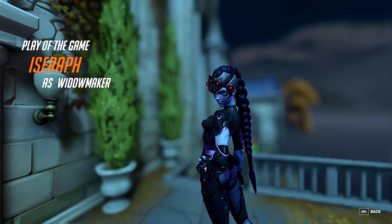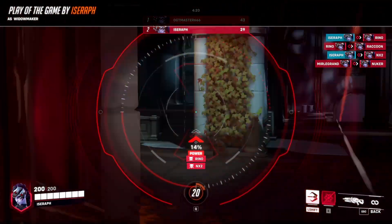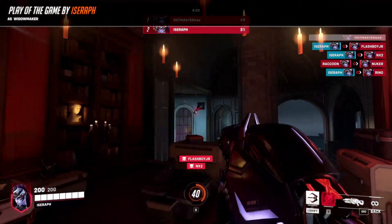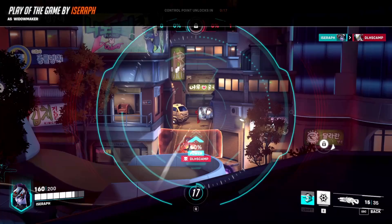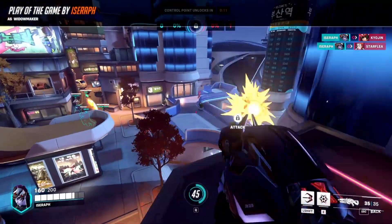Welcome to the video. Today we're going to be talking about how to play Widowmaker — more importantly, how to be effective on Widowmaker, because a lot of times people pick Widowmaker and do absolutely nothing. Contrary to popular belief, you don't have to have excellent aim to be good on Widow. Obviously if you want to be great, you'll need consistent headshots and picks, but you can be a good Widowmaker just by having good positioning.